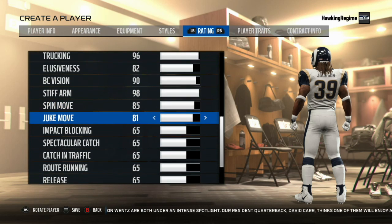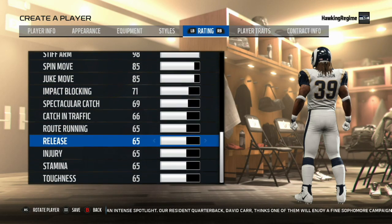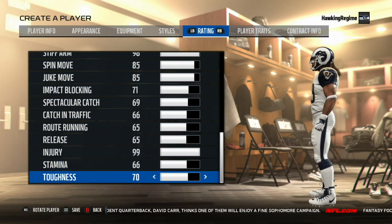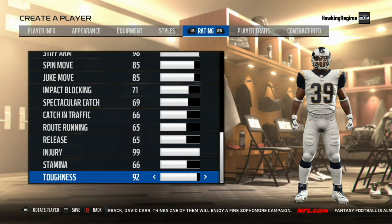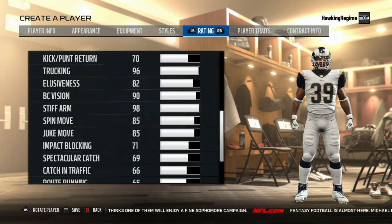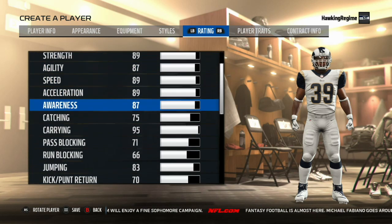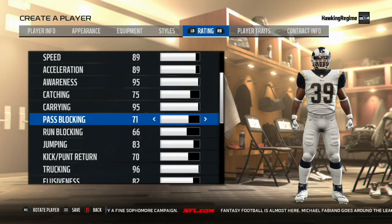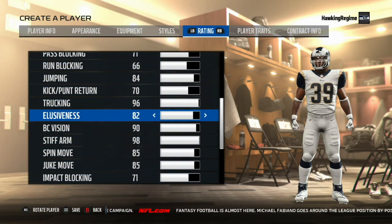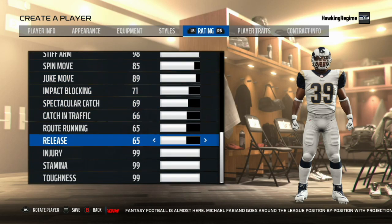The obvious areas of strength for Steven Jackson are going to be trucking, stiff arm, and strength. At 6'2", these really tall running backs don't have quite the same fluidity in their cuts — they run very north and south, which is a good thing as a running back, just a different type of back. People try to combine a Marshawn Lynch into that category, but that's not the case if you watch Lynch — he was very lateral, side-to-side with quick cuts. Steven Jackson is an example of a guy who was very good north and south but wasn't a great side-to-side cutter.